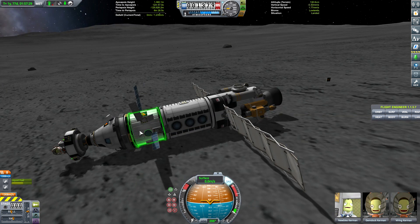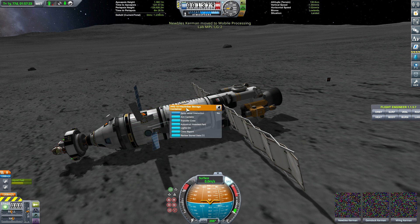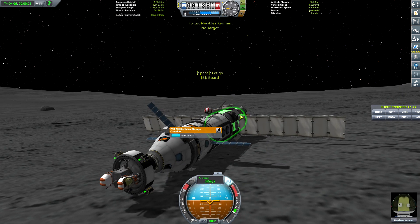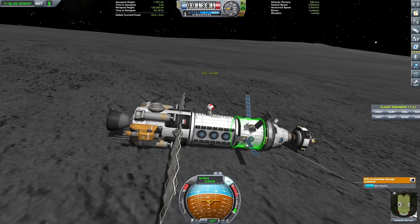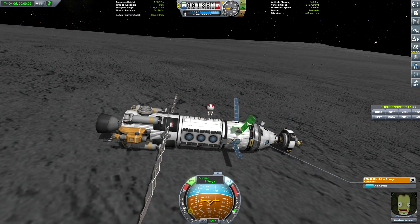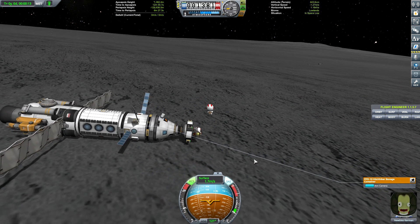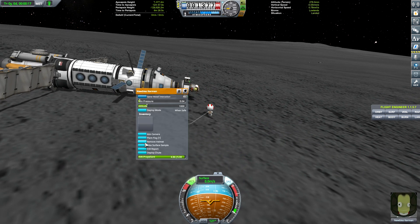Can I — we can transfer in the module here. Transfer the crew — Noobles — to this. Noobles can come out this other door now, right? Yes, he can. Alright. Noobles, it's time for you to fly, my friend. Get flying. Do you want to get some science while you're here before we leave? Like a surface sample or something?